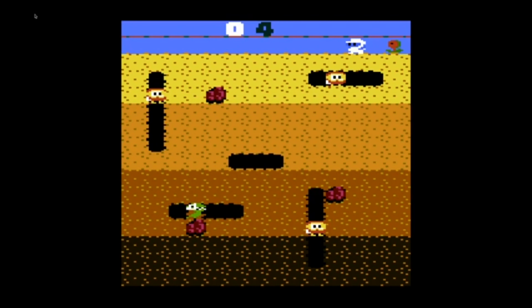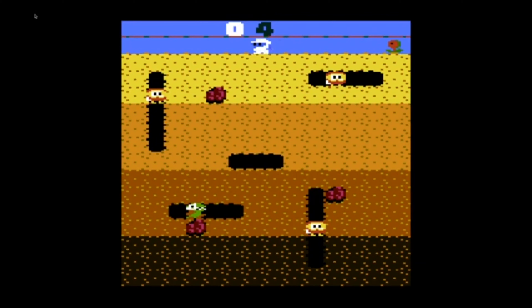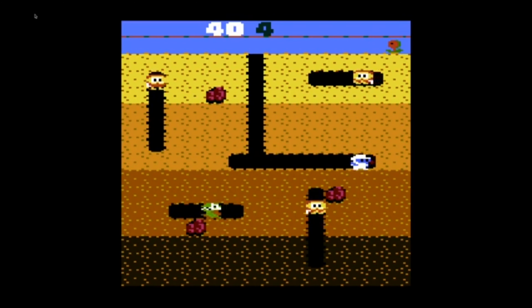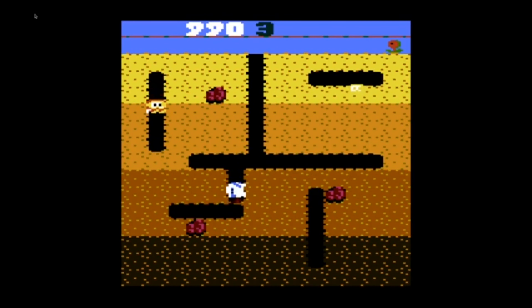Dig Dug. It's simple — kill all the enemies to progress to the next stage. It can be pretty difficult since they go through the ground, and if you're not good, you can get cornered by all of them, especially since you can only attack one at a time. It's a pretty good game on the system. Obviously it doesn't look as good as the NES version, but hey, it's still Dig Dug.